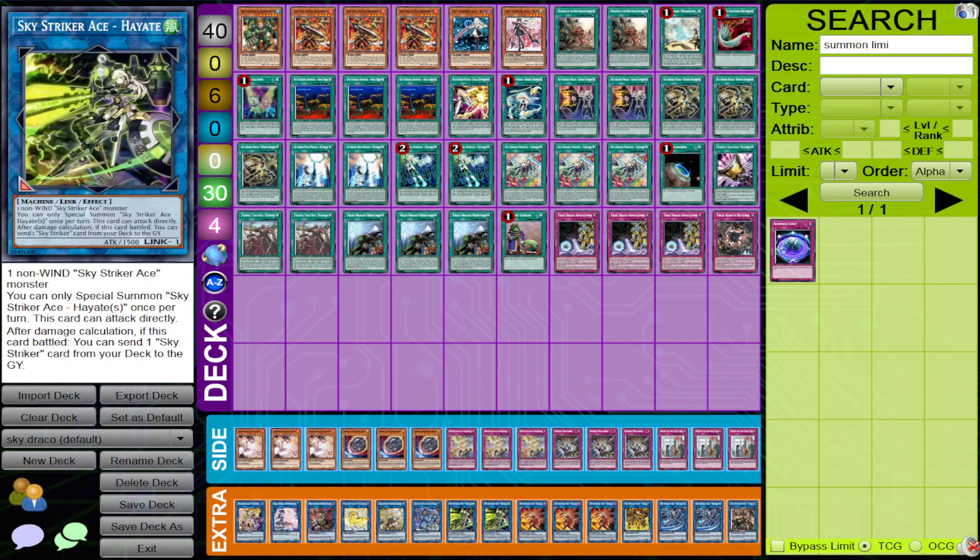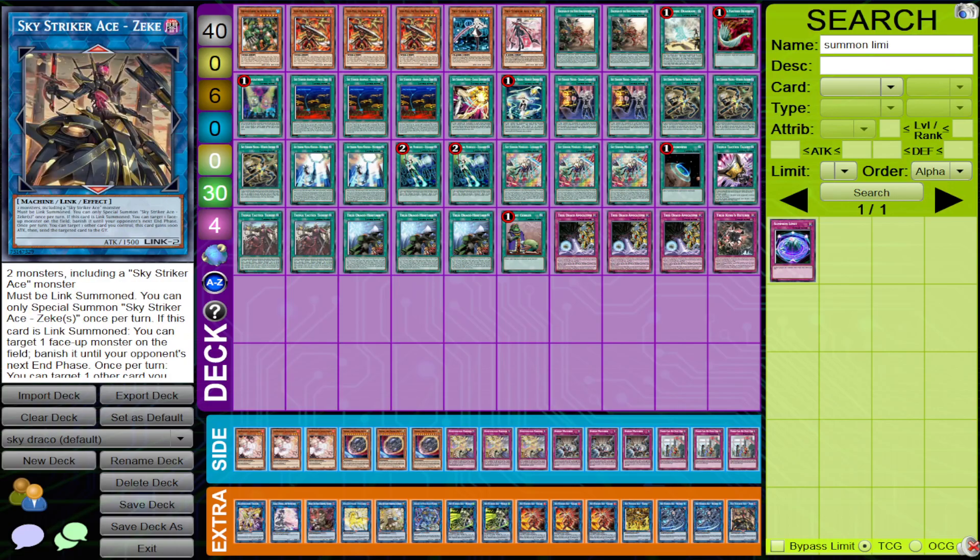Hayate gets you through your engine. Zeke is a card you can link away with your Draco cards or with other cards your opponent has.